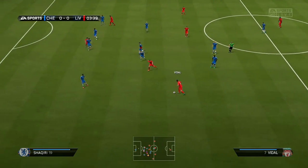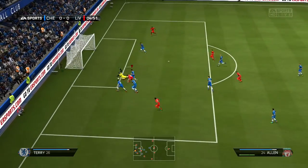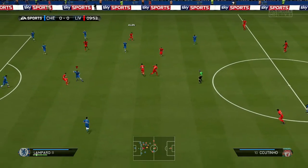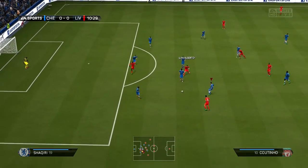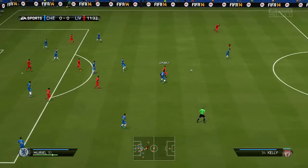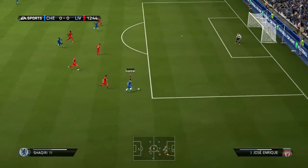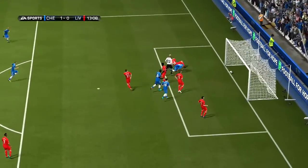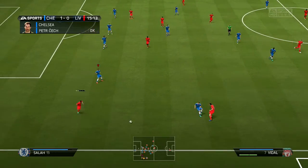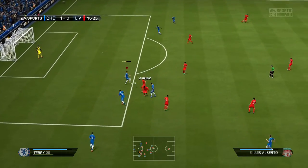Lucas Leiva starts things off, finds Luis Alberto, who gets away from the defender and plays it through to Allen — Cech makes a good save and follows up to dive on the ball. Coutinho then finds Sturridge, Sturridge finds Luis Alberto, who finds Coutinho — Coutinho uses his dribbling and sends in the cross, but Lampard clears it out. We go on the counter: Muriel finds Lukaku, Lukaku sees Shaqiri free, and the cross comes in — Luis Muriel gets his head on it for the first goal in the 13th minute.